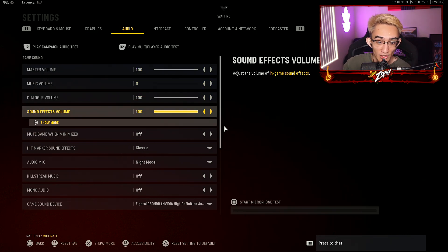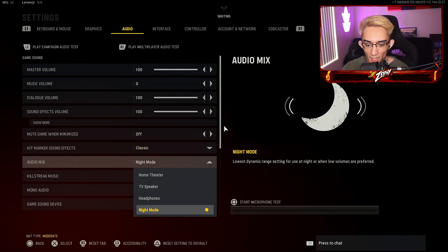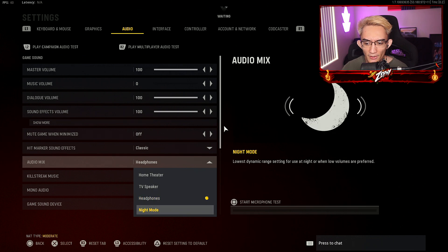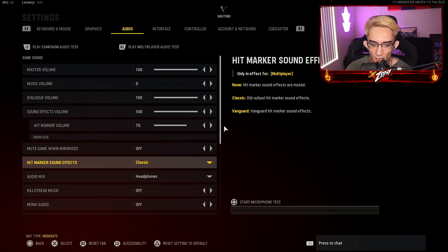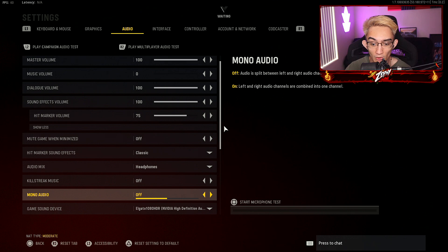And then for audio, you can adjust your audio to whatever you feel comfortable with. I think my audio mix should be on headphones, not on night mode. I'm not too sure why — I heard that in night mode it helped with footsteps, but I feel like the developers still need to fix that. Sound effects volume hit marker volume at 75. Kill streak music off — I just don't like any type of music from the game; I just like to play my own music.